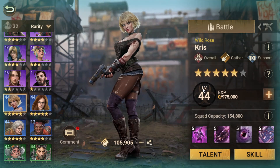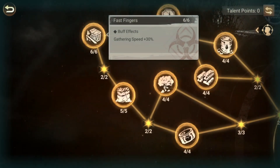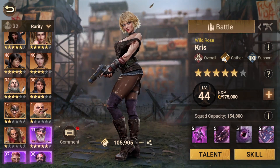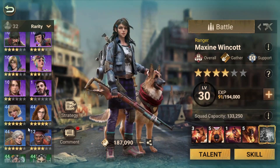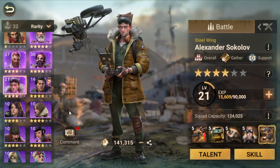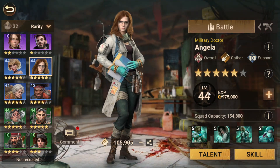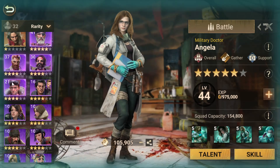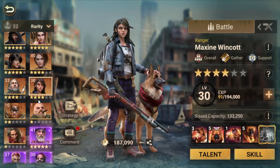You will upgrade Chris to level 44 to unlock the buffs. If she is going to food, make her the lead with Maxine on sub. If she is going to metal, make her the lead with Alexander on sub.